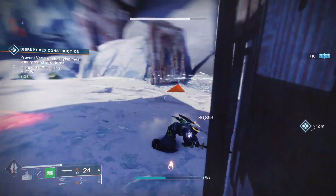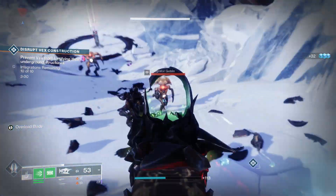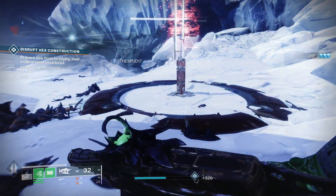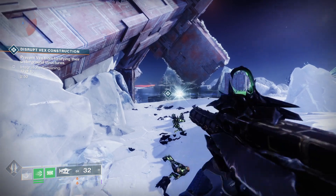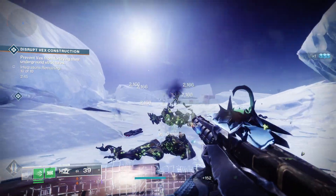Each stat has a max cap of 100, and each tier is increased by a factor of 10. This means having 90 or 99 in a stat provides the same benefit. Also, going over 100 does not provide any benefit versus having just 100, so having 143 in a stat will give you the same benefits as having 100 in a stat.